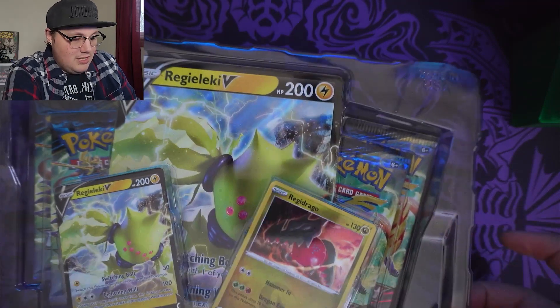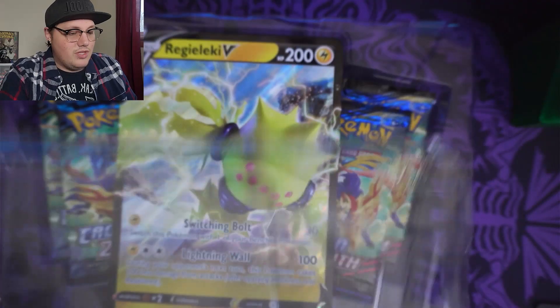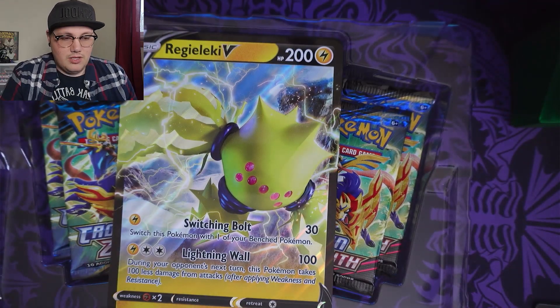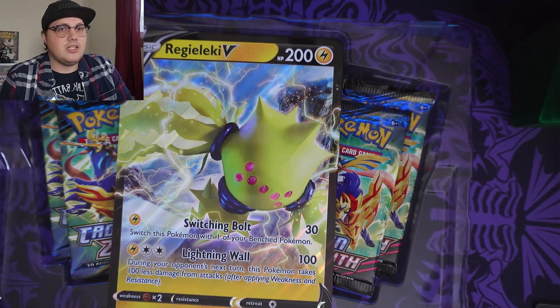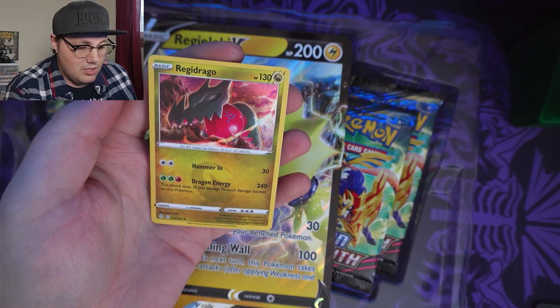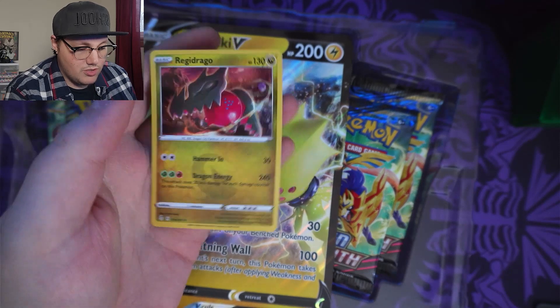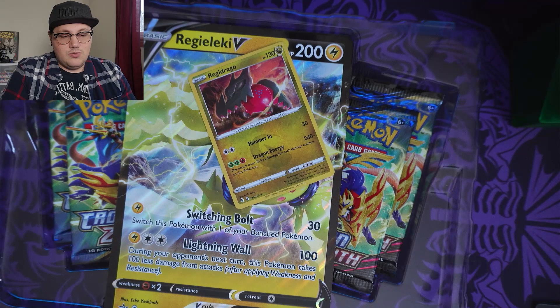It's interesting that they give you this Regidrago and not the one that's widely used, because the one with the ability is the one that's used in all the Regidex builds, and I don't see this guy get play very much at all. 240 minus — this attack does just 20 less damage for each damage counter on this Pokemon. It is what it is.